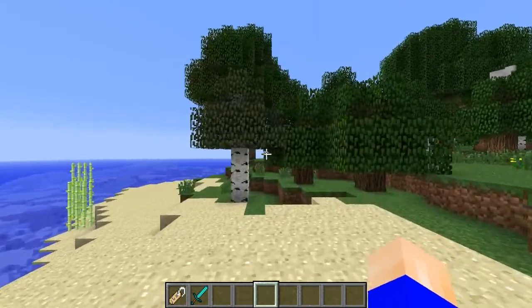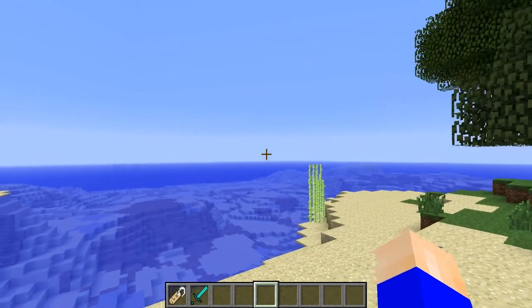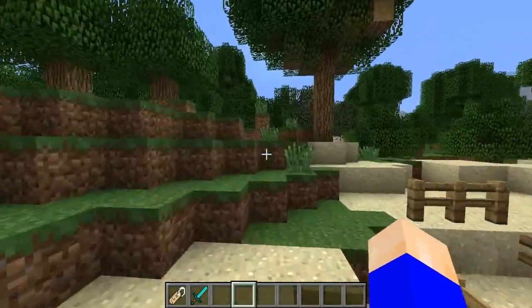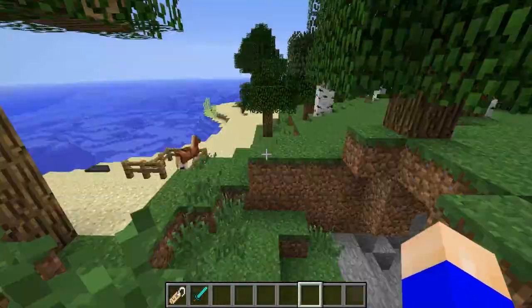What is going on guys, CoolVids566 here, back for another Bukkit tutorial on the Private Horse plugin. This is a plugin that lets you have your own private horse without other players killing it or hurting it.